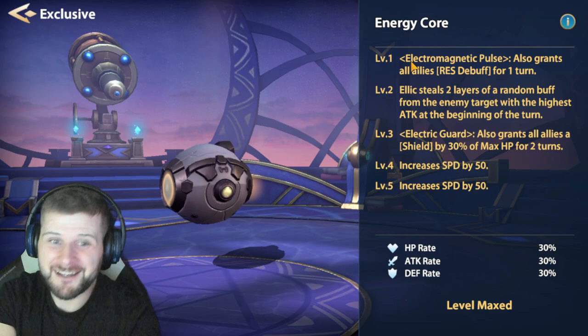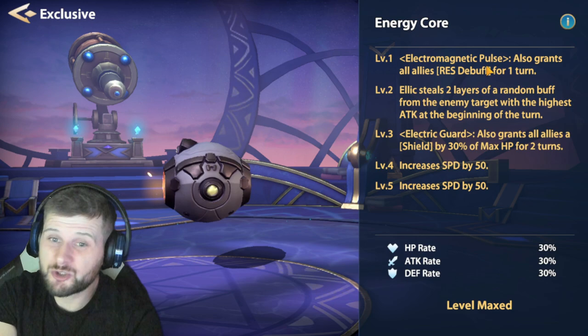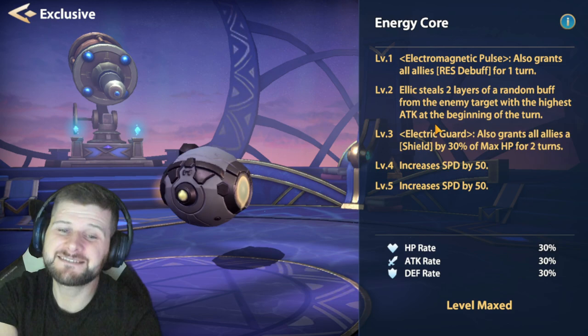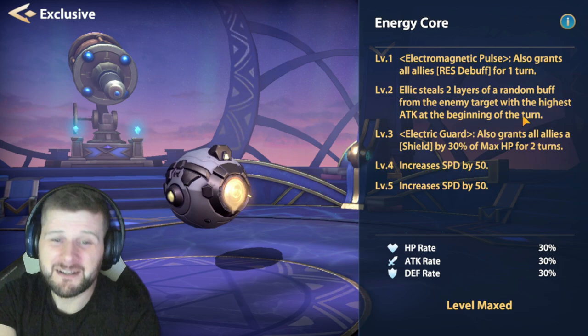His exclusives are absolutely fantastic. At level one, he also grants all allies resistance debuff for one turn — super nice. Level two is where he starts to get really interesting: Elek steals two layers of a random buff from the enemy target with the highest attack at the beginning of the turn. That is absolutely massive in PvP.